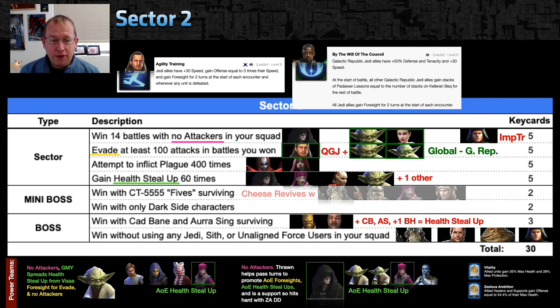Another power team: Palpatine with GMY, Hermit Yoda, Visas, and Thrawn. No attackers, AOE foresight from Yoda spread around, and AOE health steal up from both Palpatine and Visas stacking. Thrawn just adds extra turns. Remember zealous ambition: Thrawn is support, GMY is support, Visas is healer, Shakti is support, Barris is healer, Palpatine is support — they're all going to do insane amounts of damage, way better than attackers.